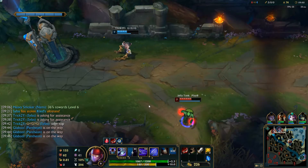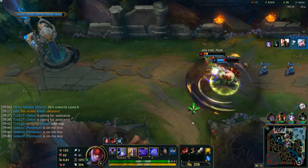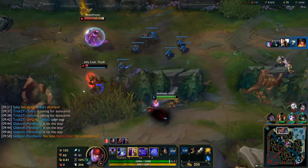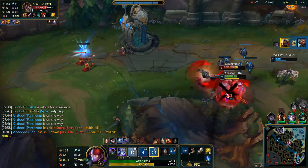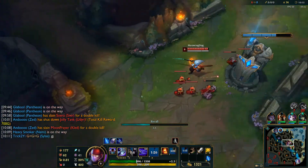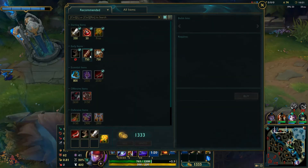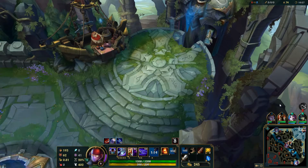I saw Silas getting crushed in a tower by Udyr. I'm like — you know what? They're gonna commit too hard to this, and I'm already fed, I can get more fed. And I got more fed. So always watch your map. Sometimes the enemy team will be stupid and give you free stuff. And if there's one thing you'll learn, it's that there is nothing you shouldn't do for free stuff.